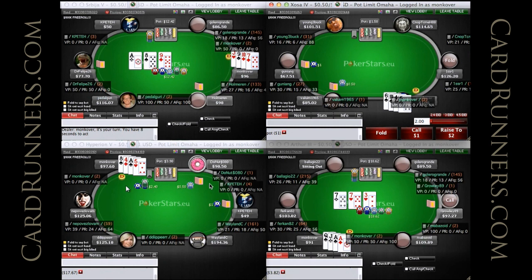Steal on table 3 is fine. Looks like he's going smaller from the button than he is from earlier positions, which is good. It's something I do a lot — you're just stealing more often, and it gives yourself a better price for calling 3-bets and stuff like that, and a better price for the steal too.